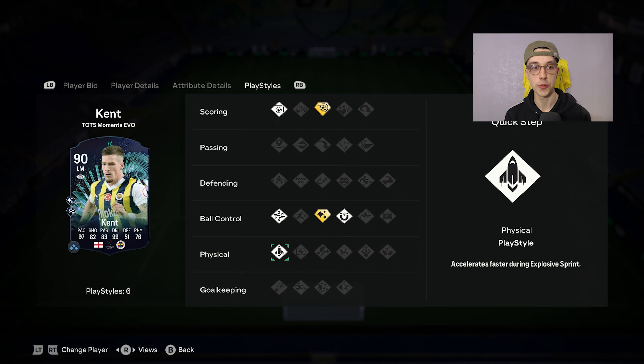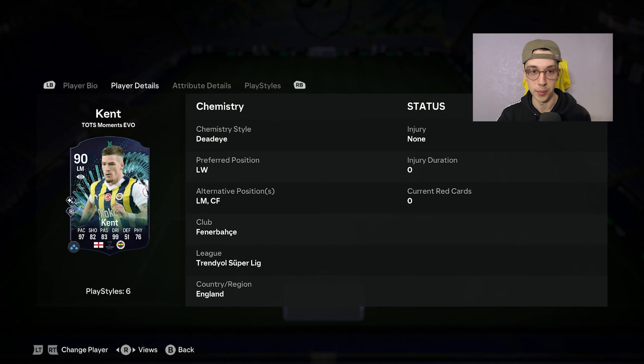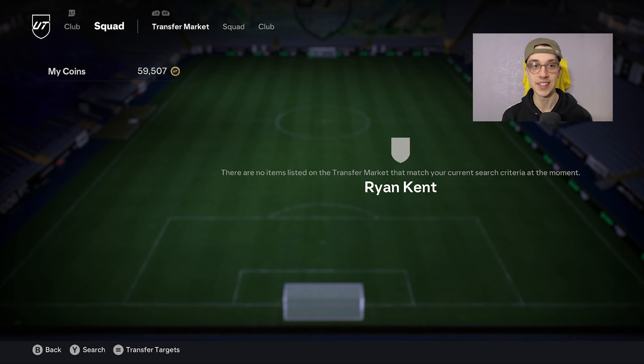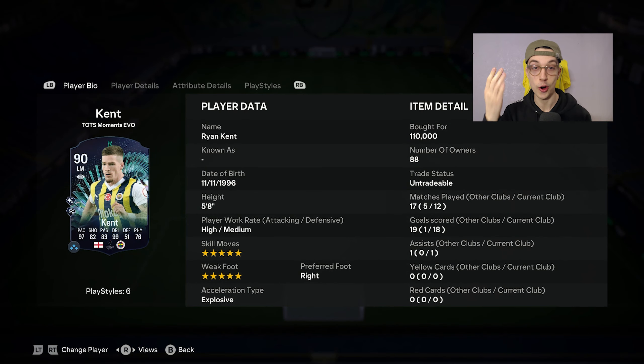This guy should be very, very good on the dribble, very fast, and essentially a perfect super sub — but we're going to be starting him today. If you're looking to do this evo with Ryan Kent, unfortunately he is extinct. I actually had to snipe him, which is why I paid 110,000 coins — it's probably not worth that at all. The stats are great: 99 dribbling, 97 pace, but 82 shooting and 83 passing is a bit mid. We'll find out how he is in game, because that's usually where his stats are unbelievable.